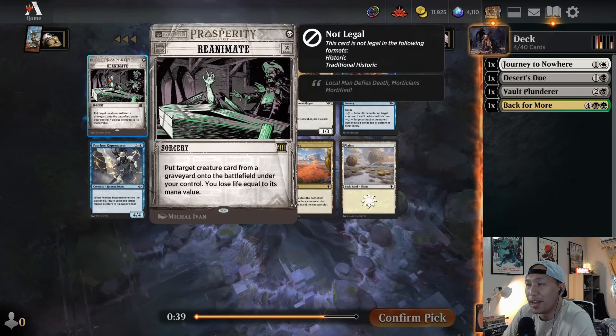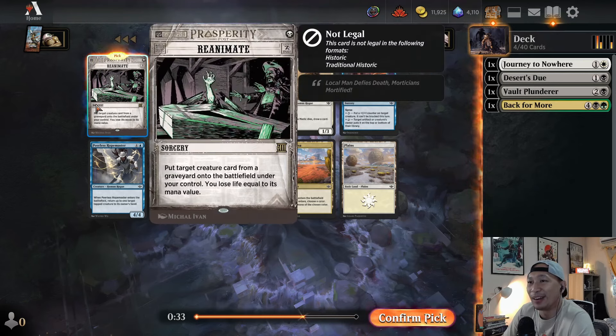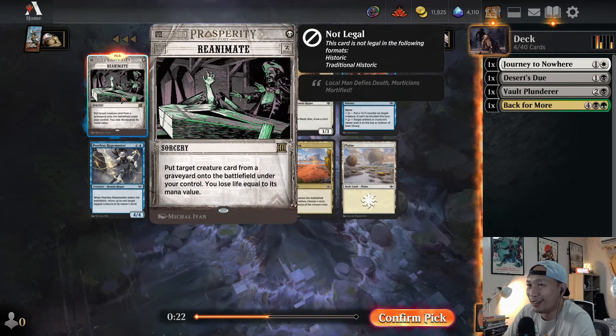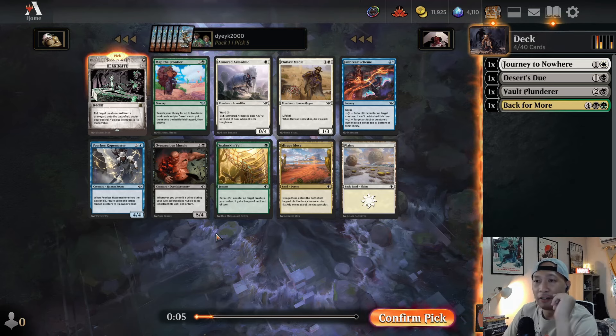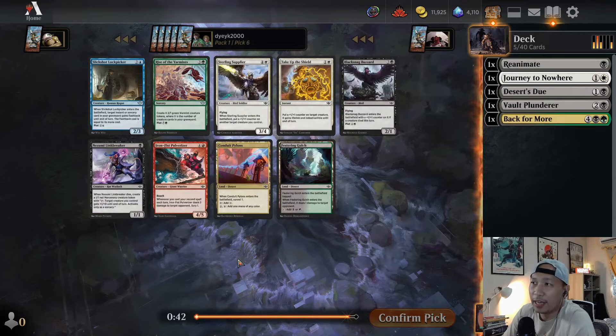Are we going for this Reanimate? It's basically a way to bring back a creature from your graveyard for one mana. And there are some ways to put things in your graveyard here. We should have picked up the Burrow Fiend — the Burrow Fiend puts things in the graveyard, we could have done a Reanimate turn. That is lost. I went for the more generically powerful card, which is Vault Plunderer — it's a creature that comes in as a 3/1 and then draws you a card. Pretty good because you don't run out of gas in games of limited. I'm just going to pick up the Reanimate. It feels like black is open and I feel like we can be black.